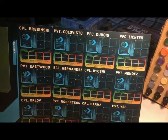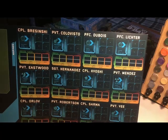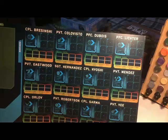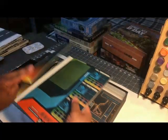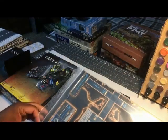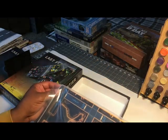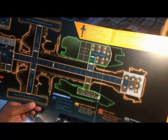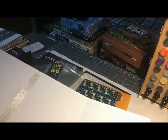This looks like your play area — here are all your marines: Corporal Brzezinski, Private Colovisto, PFC Dubois, PFC Lector, Eastwood, Sergeant Hernandez, Corporal Kiyoshi, Private Mendez, Corporal Oloff, Private Robertson, Corporal Sermon, Private E. This is kind of like your dashboard. Then this appears to be your playing board — the ship. I'm not sure whether the ship is called the Last Frontier or the Vesuvius, since it's called the Vesuvius Incident. The board is actually a two-piece board, and then they added a third piece with mesh tape.